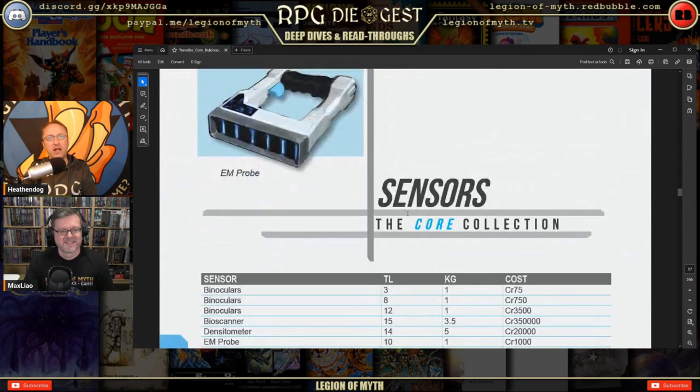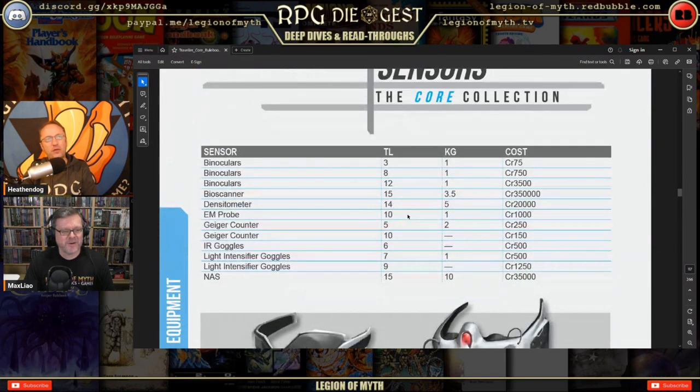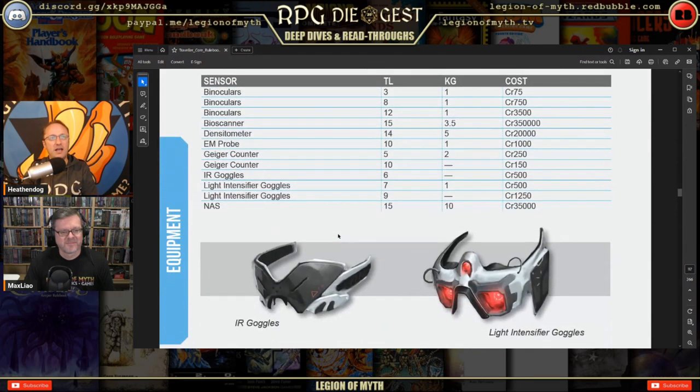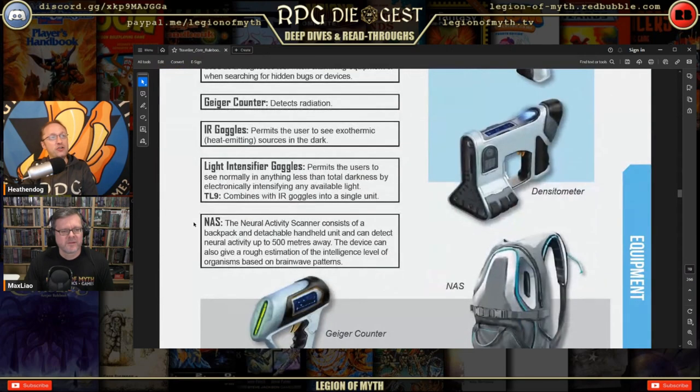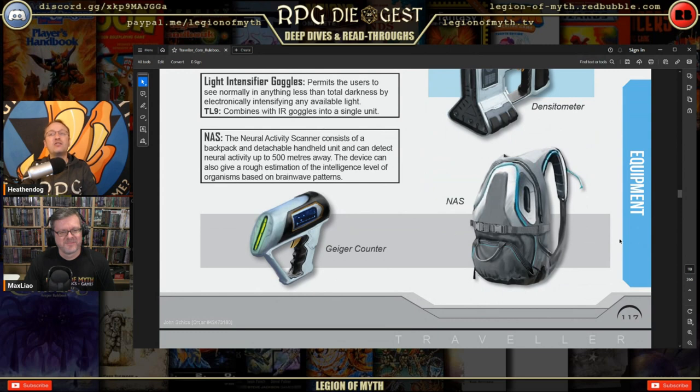Sensors available include regular binoculars, a Geiger counter, infrared goggles, light intensifier goggles, and night vision. At TL-15 there's a Neural Activity Scanner — a backpack and detachable handheld unit that can detect neural activity up to 500 meters away and give a rough estimate of an organism's intelligence level based on brainwave patterns. Cool concept, but honestly I'd rather just have binoculars.